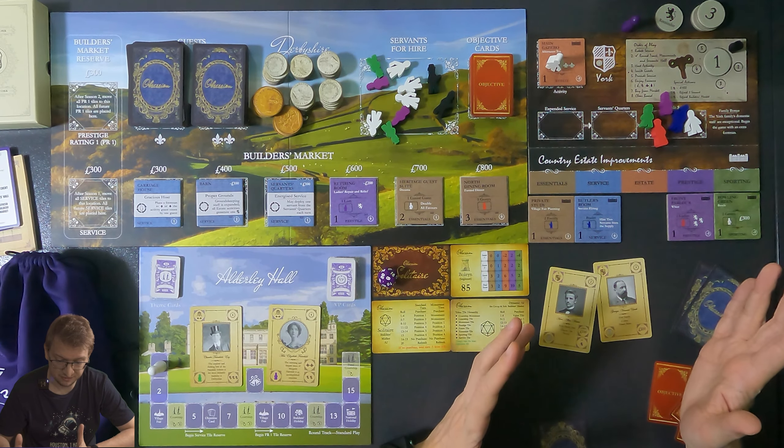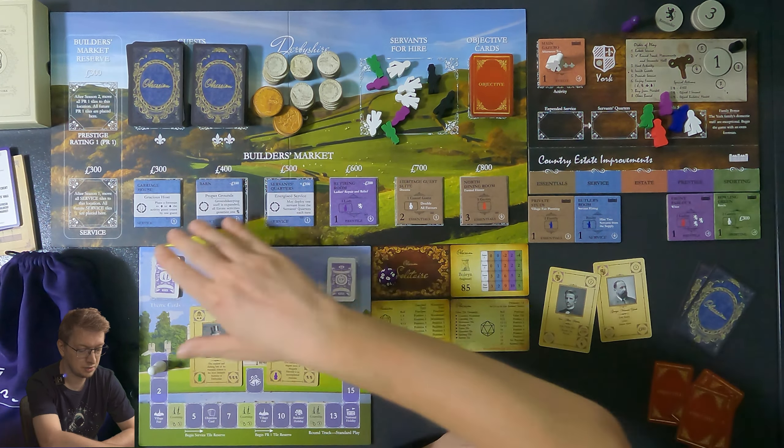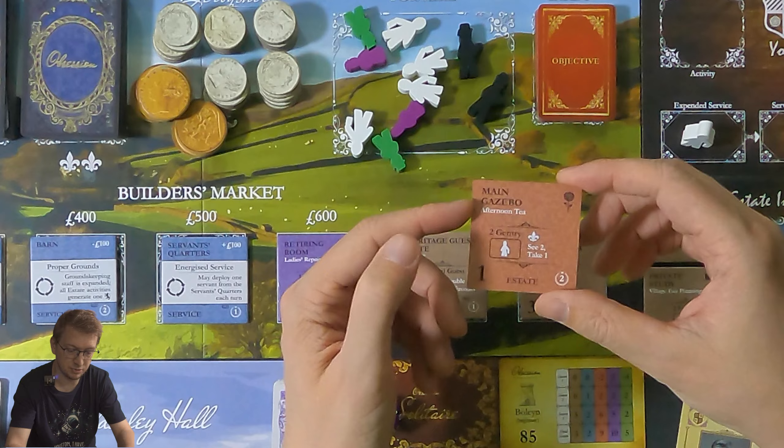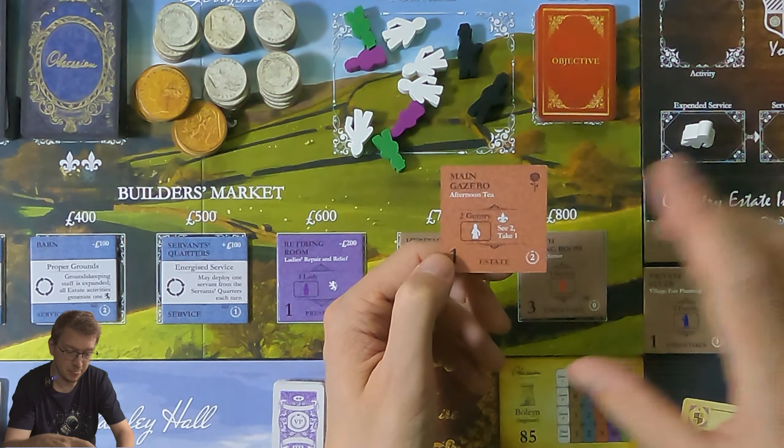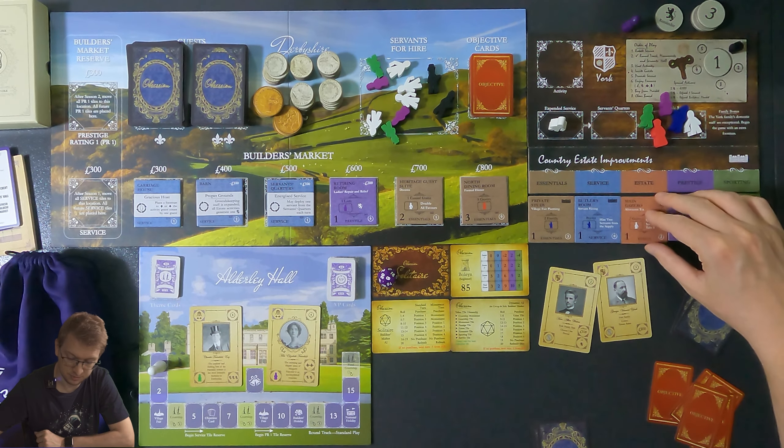Some tiles have ongoing effects, others you place a footman on for a bonus. One cool thing is that when you finish an activity, the building flips — it was minus two points before, but now it's upgraded. It's still the main gazebo, still afternoon tea, but now has a rose, meaning you never have to flip it again. It becomes two points and you can look at two cards and take one when you do that activity again.